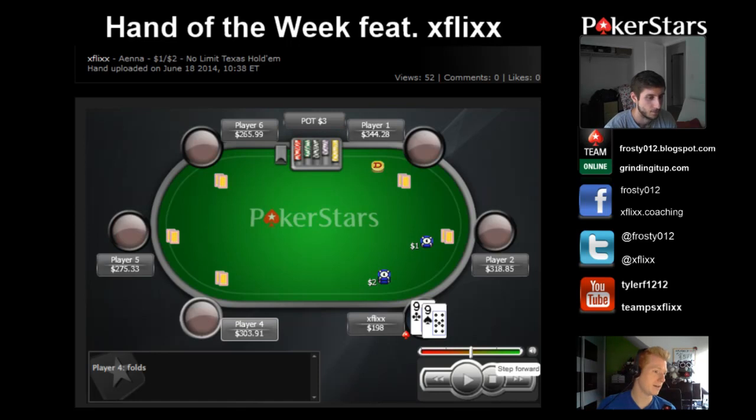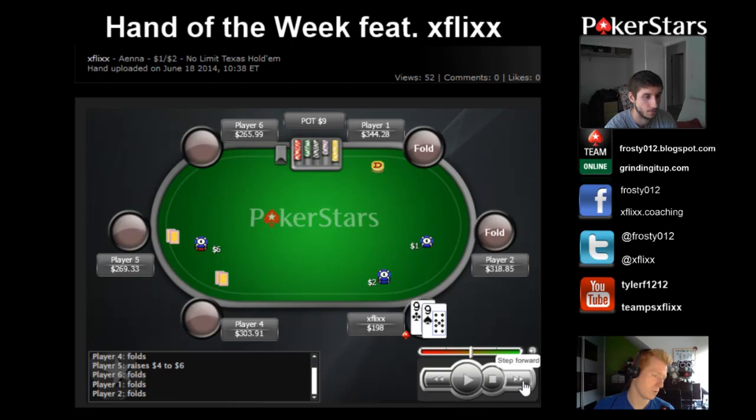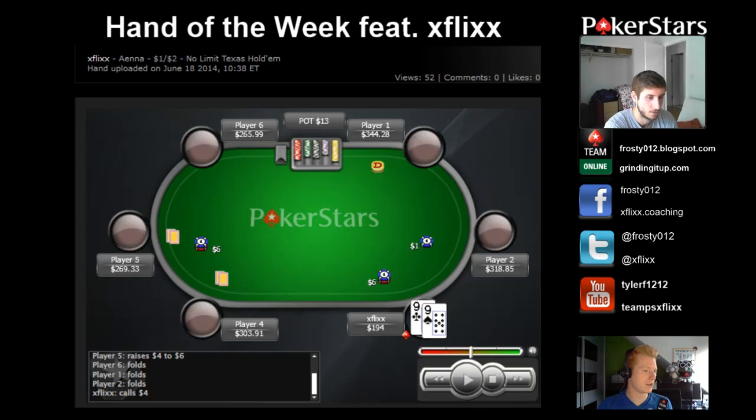So that's the hand that I played, the 1-2 zoom tables. It's pretty much readless, no info on the opponents. The opener comes from middle position — I know he's a reg, but no other info than that. No particular stats, no particular reads or any history at all. So I go ahead and flat nines. It folds to us in the big. There's a replayer glitch — it shows people not actually in the hand.